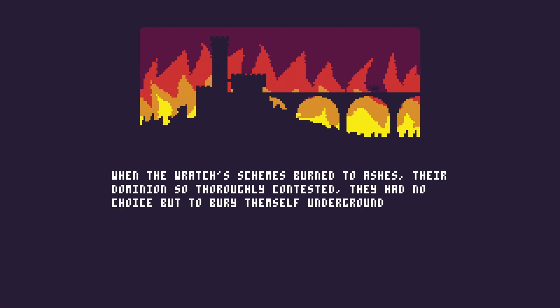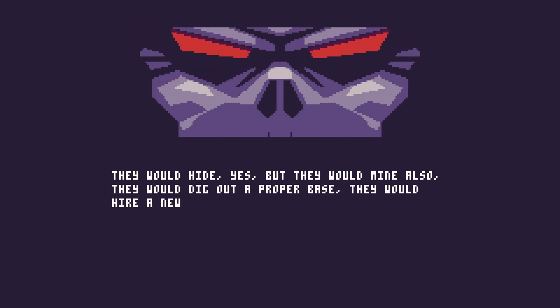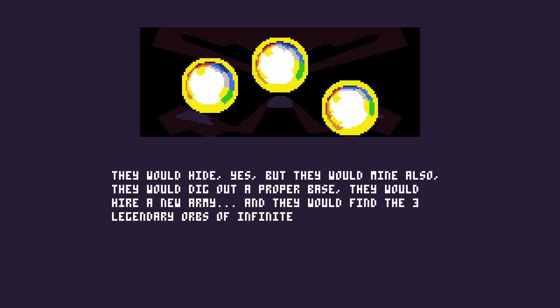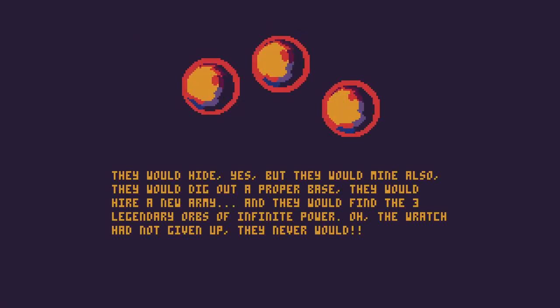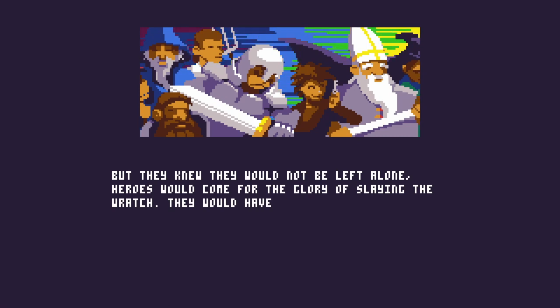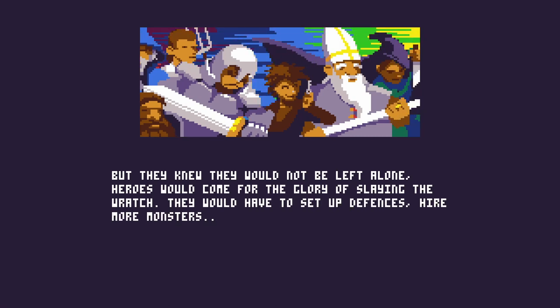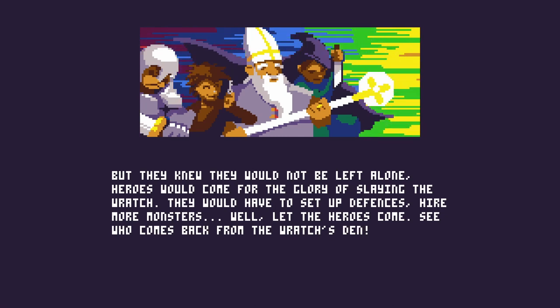When the Ratch's schemes burned to ashes, their dominion so thoroughly contested they had no choice but to bury themselves underground with the pitiful remains of their army. They would hide, but they would mine also. They would dig out a proper base, hire a new army, and find the three legendary orbs of infinite power. The Ratch had not given up — they never would. Heroes would come for the glory of slaying the Ratch. They would have to set up defenses, hire more monsters. Let the heroes come — see who comes back from the Ratch's Den.